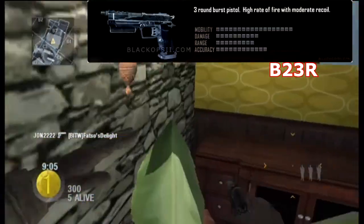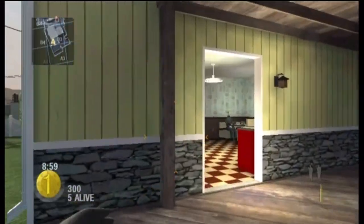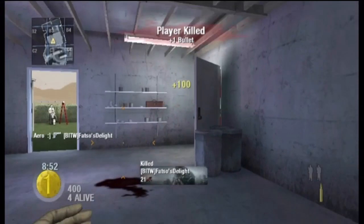Our next pistol is the B23R. It is a three-round burst pistol with a high rate of fire and moderate recoil. The last time we saw a three-round burst pistol was in Modern Warfare 2, and that pistol didn't get too out of hand — it wasn't too bad — so let's hope for the best on that one.